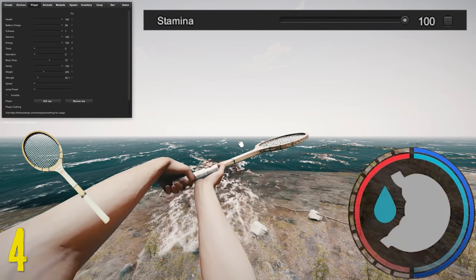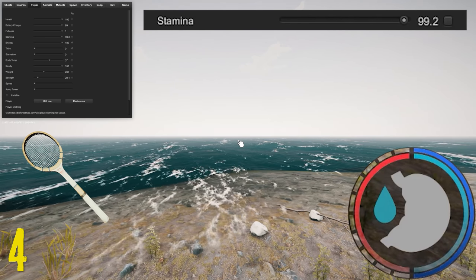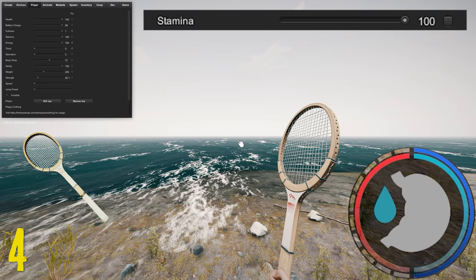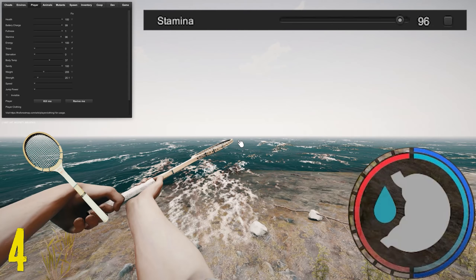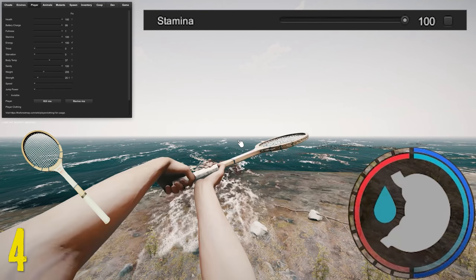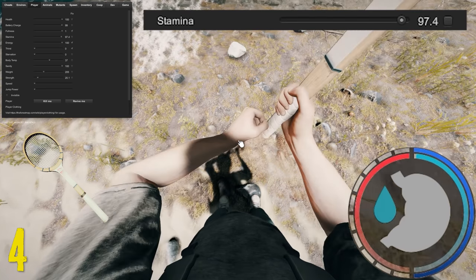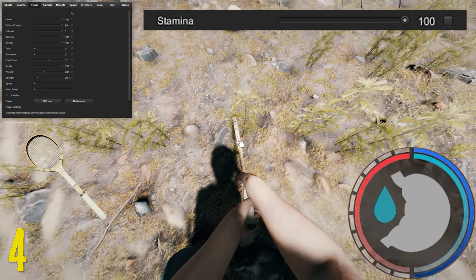Next is the tennis racket, which only uses 4 points of stamina. This is one of my favorite weapons in the game because it uses so little stamina that you actually recover your stamina faster than you can swing it, so you can swing indefinitely. With damage upgrades and a decent amount of athleticism, it swings fast enough to keep enemies stunned. Whack 15 teeth and 15 glass on this and go kill some cannibals — it's actually quite funny beating them to death with a tennis racket. Before your weapon even hits the ground you actually recover your stamina.